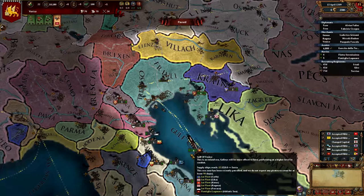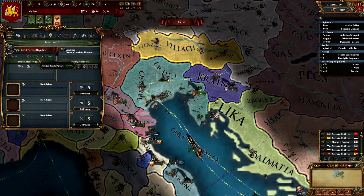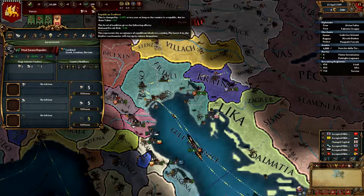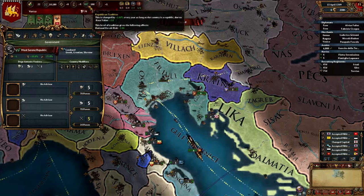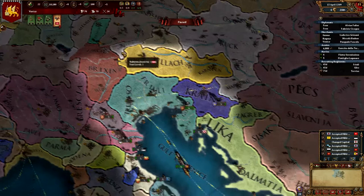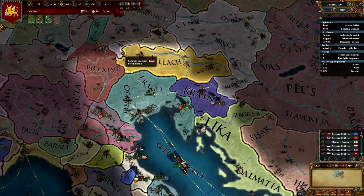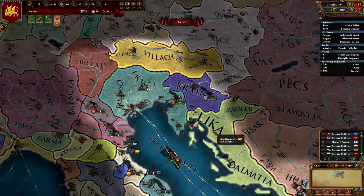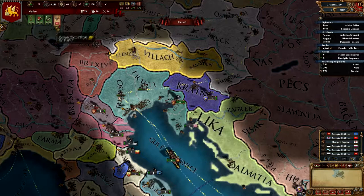Something worth noting about Venice is that it's a Most Serene Republic, which means mandatory elections. You can juggle various factors, and if you lose your Republican Tradition you become a monarchy. Sometimes you'll want to maintain the republic because it's profitable - you get very good leaders and you avoid the regency council, which everyone hates.